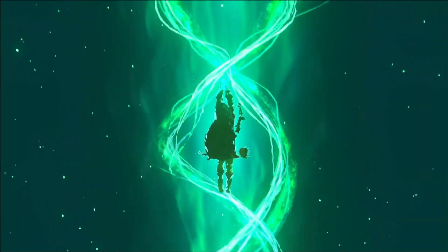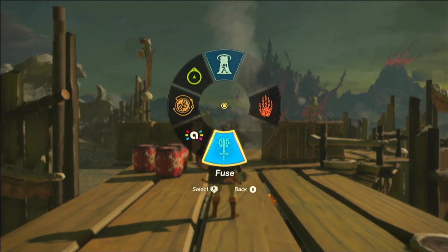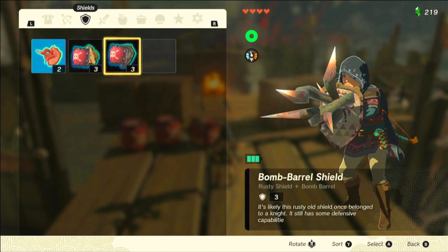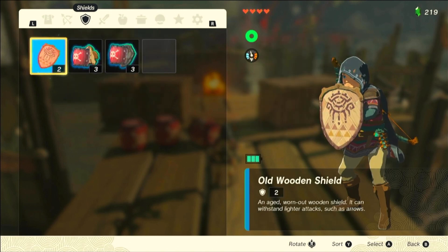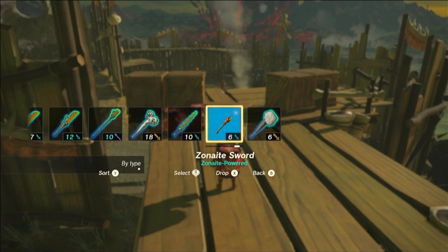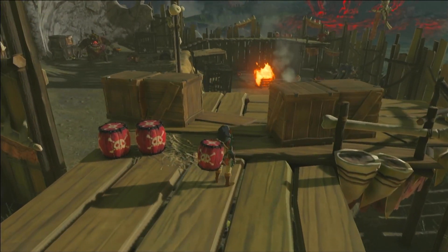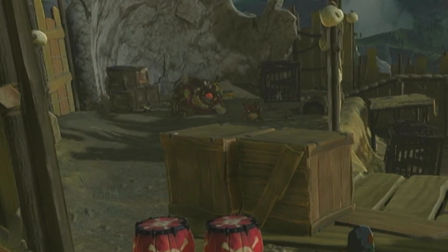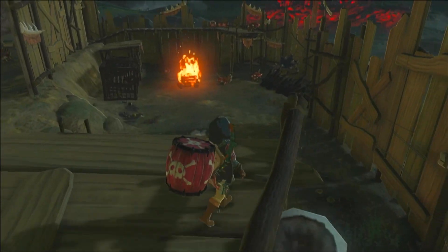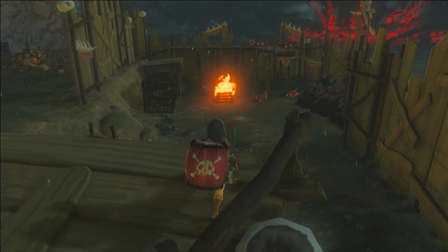This is gonna be great. One weapon's about to break — might as well go ahead and use it properly with the dynamite. Make a plan before we attack. What are we looking at here? Got a boss bokoblin just chillin'. Shouldn't be too tough. But it is raining, so we can't take advantage of bombs. Maybe we go over that way and just pick them off one by one.